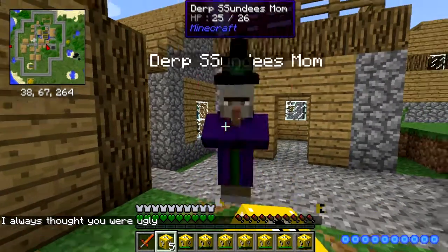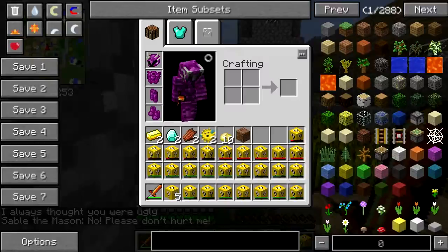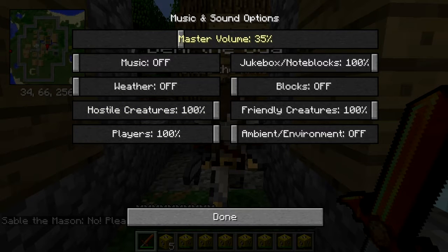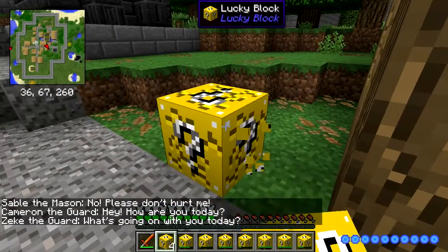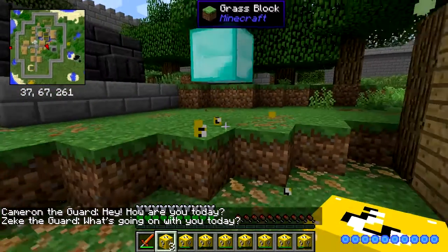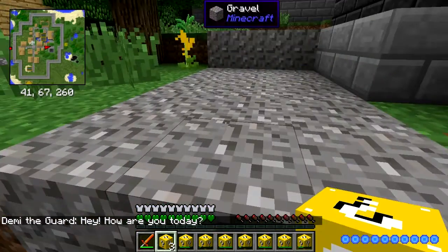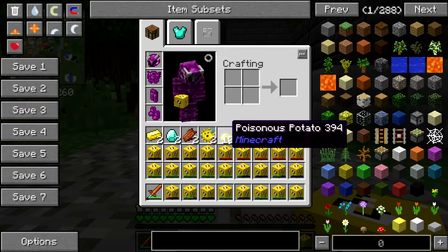I got a fancy light with Looting 4. I don't have a pickaxe. I have food, an enchanting table, and another dirt with enchantments. Let's open the luckier ones now.